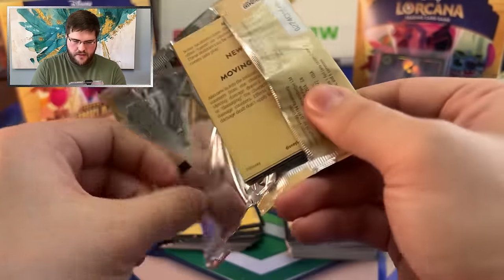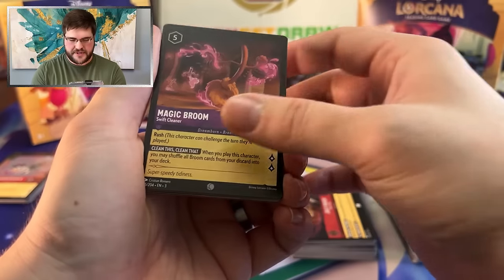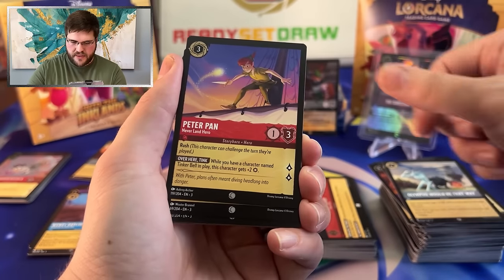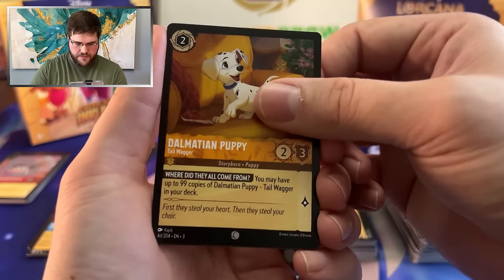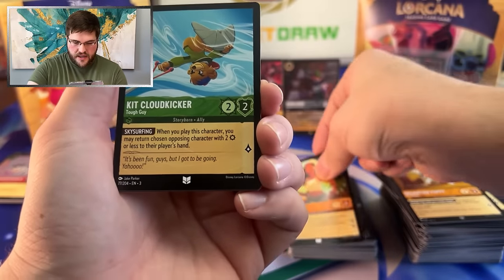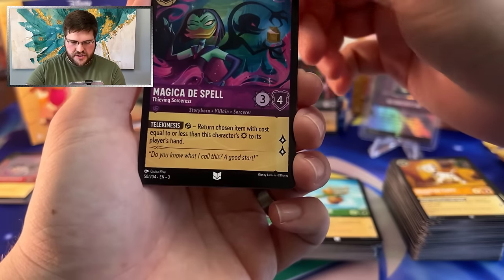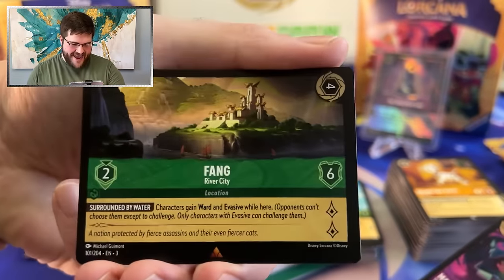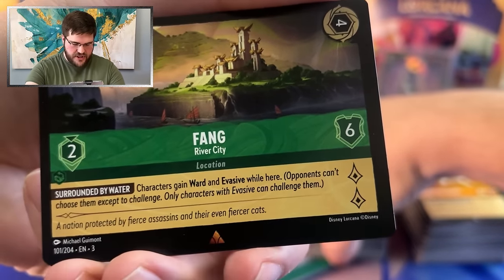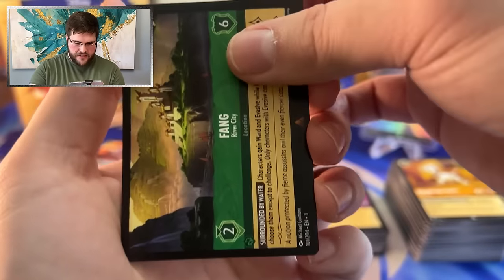Grandma Tala, Olympus Would Be That Way, Peter Pan, Cubby, Dalmatian Puppy — number two for the box. Nani. Kit Cloud Kicker again — the Tempo Spinner himself. Magica Dispel. And we have a Fang Location — Ward and Evasive. I can totally see a deck where you play Jim Hawkins, the one who lets you play a location for its cost or less for free, play this out, move them there, and just sit there and quest.